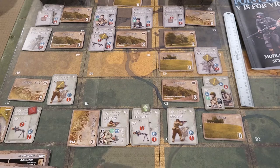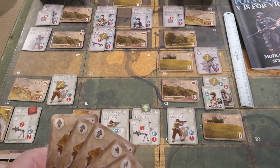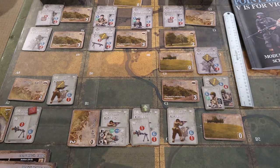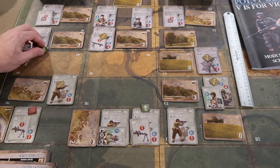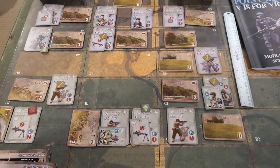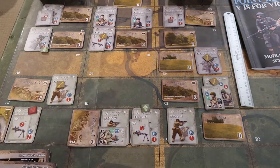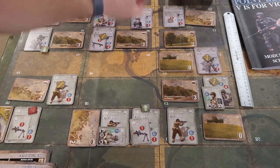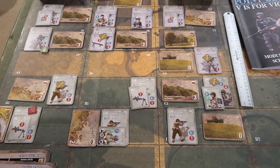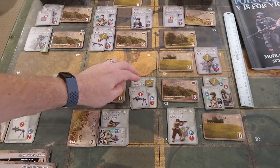Resolve melee and overrun attacks - nope. The Germans play their move card and move the Fallschirmjäger up there. Leaders aren't effective at this point, so that ends the German turn. For the Americans, this infantry squad moves into the next sector, getting one fatigue, and we draw a terrain card - he's in clear terrain with that.